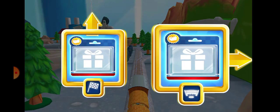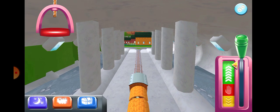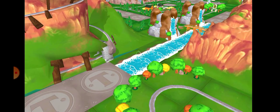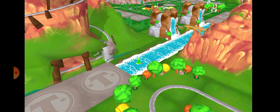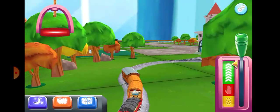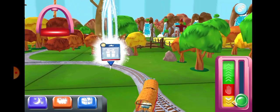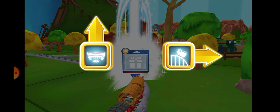Where to now? Right leads to Kidmouth Sheds, forward leads to next stop — Kidmouth Sheds. Left leads to Kidmouth Sheds, right — map for stations just ahead. Well done! The passengers have arrived and he says thank you.